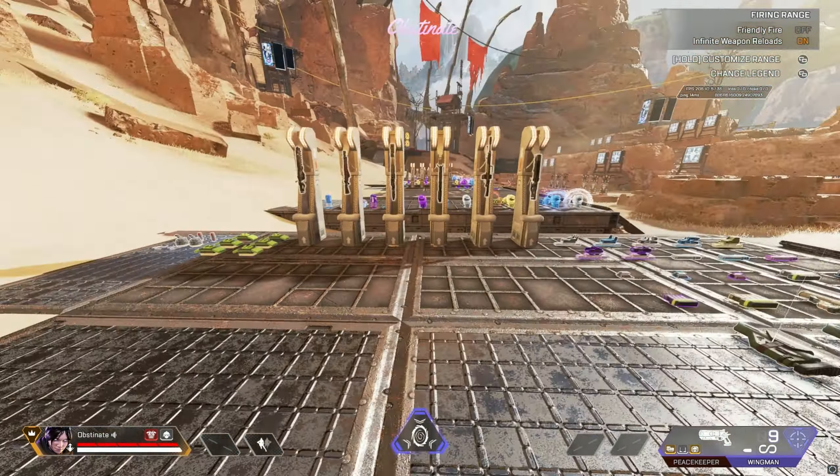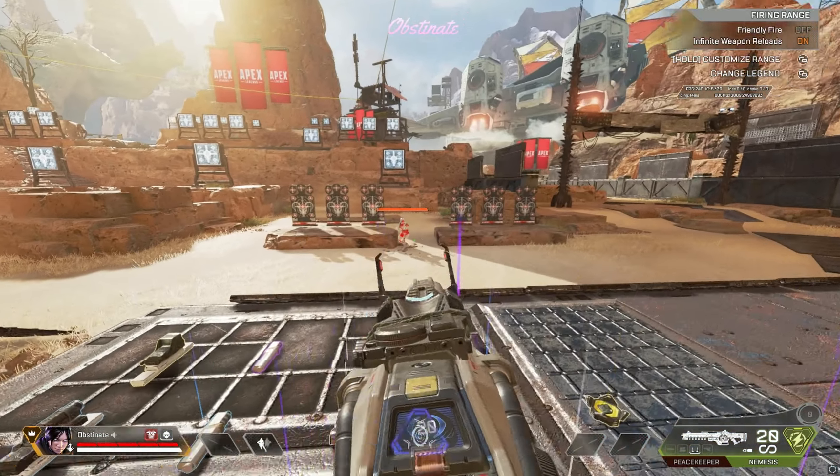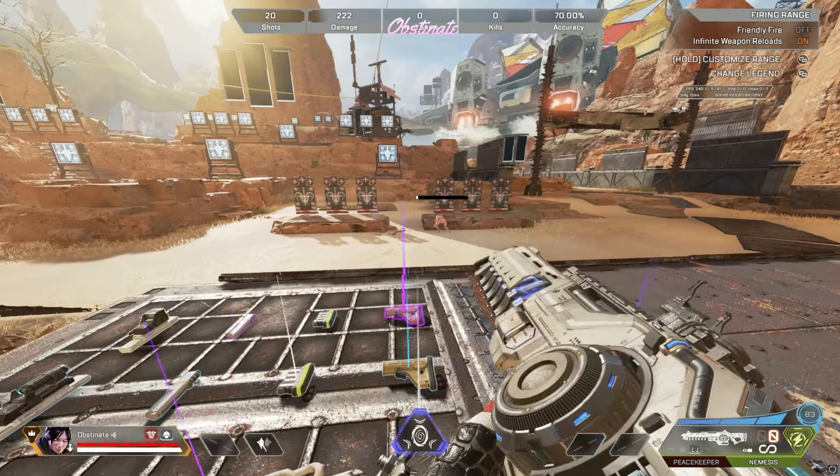They rearranged the firing range a little bit — the wingman is no longer over here, and the new energy ammo is over here. With the energy gun, the longer you hold it down, the faster it shoots.